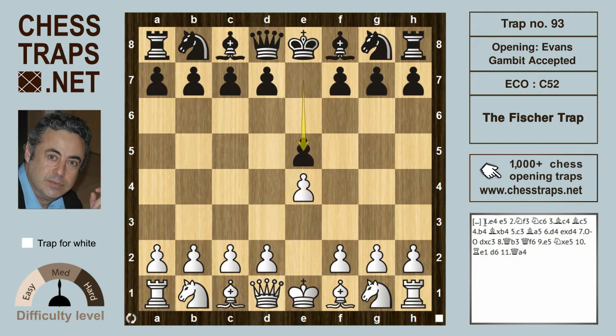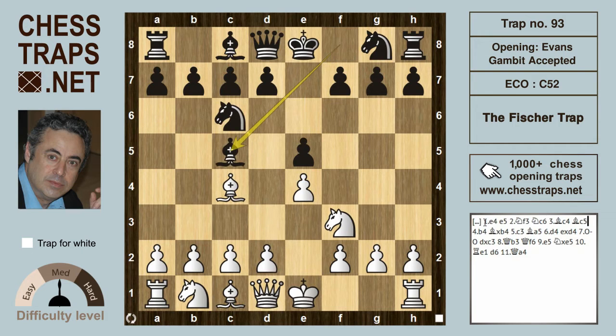In 1964, against a player called Peel, Fisher with the white pieces: e4, e5, knight f3, knight c6, bishop c4, bishop c5 — we have the Italian. Fisher played the aggressive b4, the Evans Gambit.